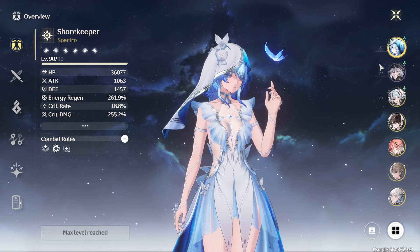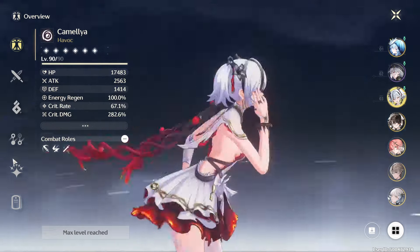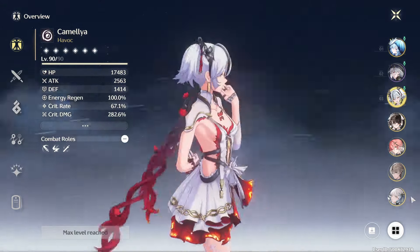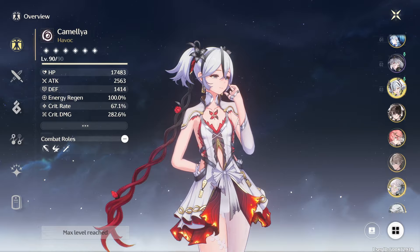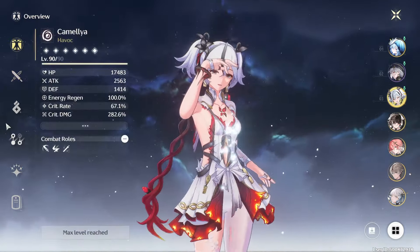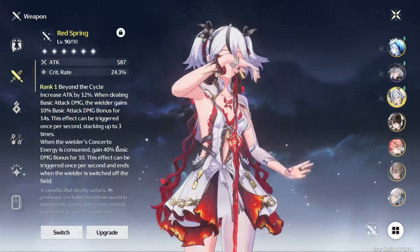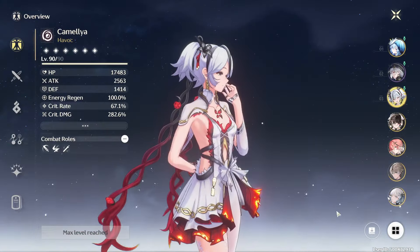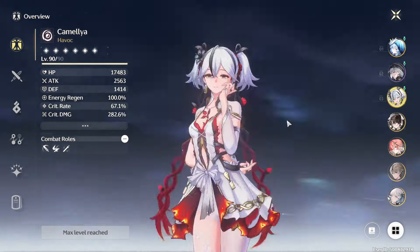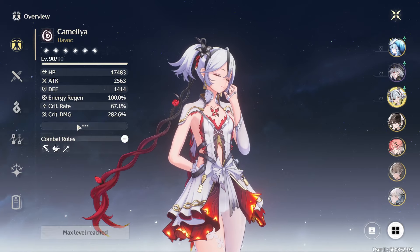Hey guys, Cam here. Today I'll be explaining Camellia for dummies. I've been getting a lot of replies and messages, and I've been seeing a lot of people confused about how the player works - she does a lot of damage once, then zero damage. I'm gonna explain the proper rotation for her. This should be a quick video, not a complete in-depth 15-minute guide.